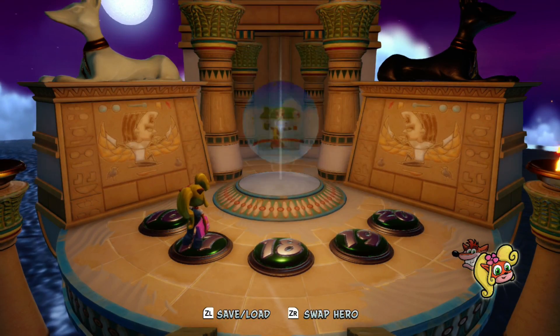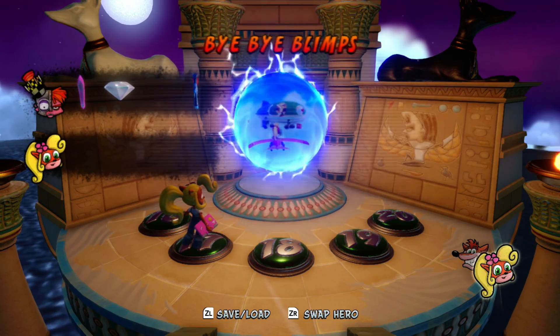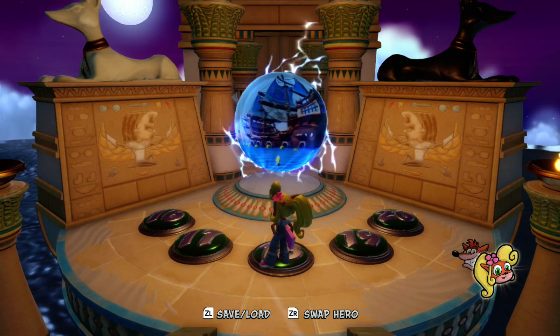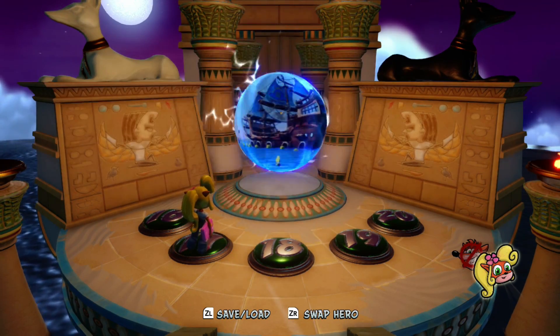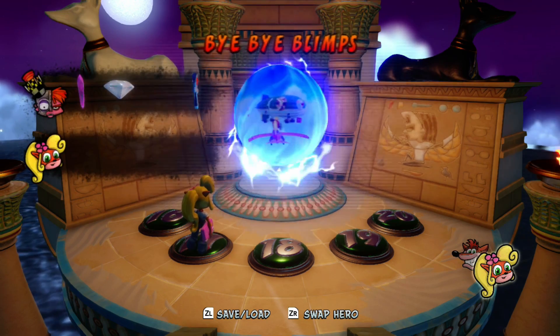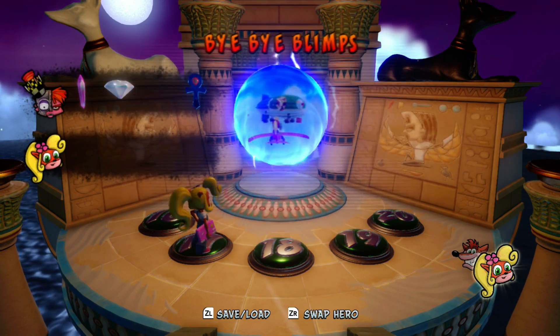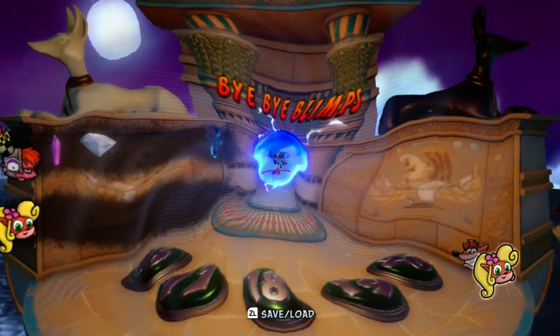But Bye Bye Blimps - something about this that I didn't actually know until kind of recently. See how the icon's down there? Crash's icon is still there. But if I go to Tell No Tales, his icon is crossed out. In the original version of this game, this was a Coco only level, but it's actually not anymore - Crash can do it now. But I'm going to play it as Coco, because, you know, going to respect the original.